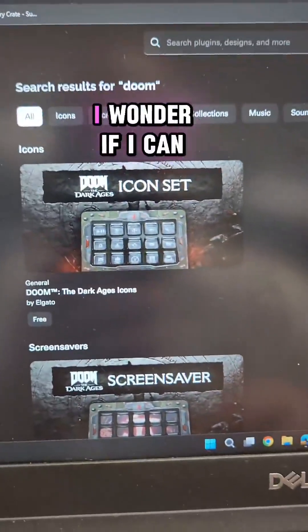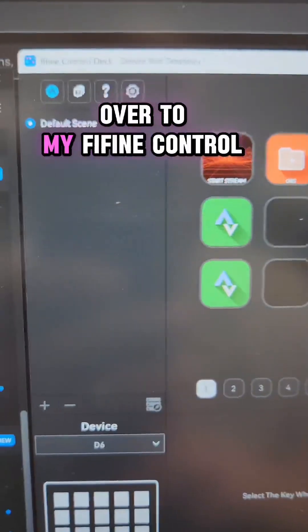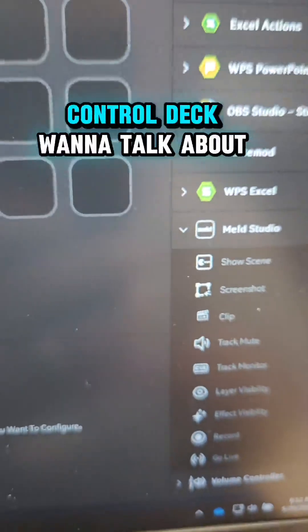I thought to myself, I wonder if I can port over the icon set, screensaver, and scenes from my Stream Deck software over to my Fifine Control Deck software — and sure enough, it worked. It absolutely worked because the Meld Studio plugin is now available here on the Fifine Control Deck.